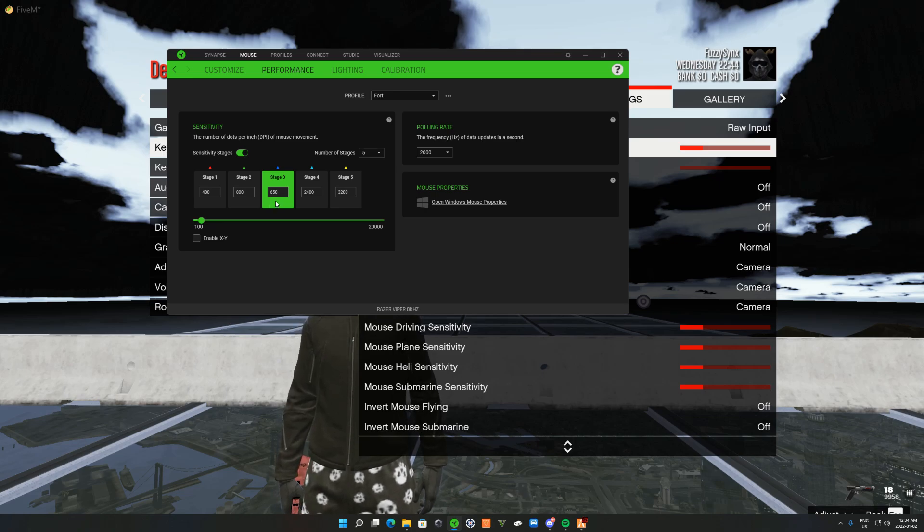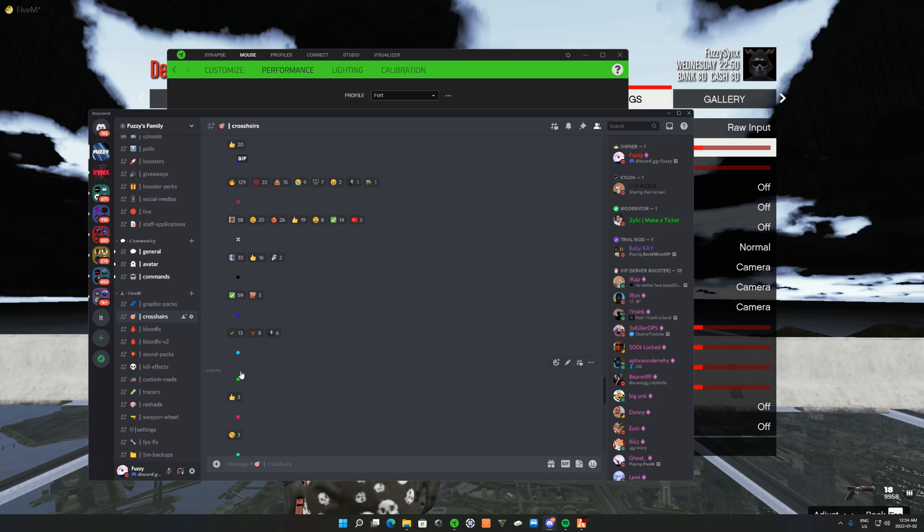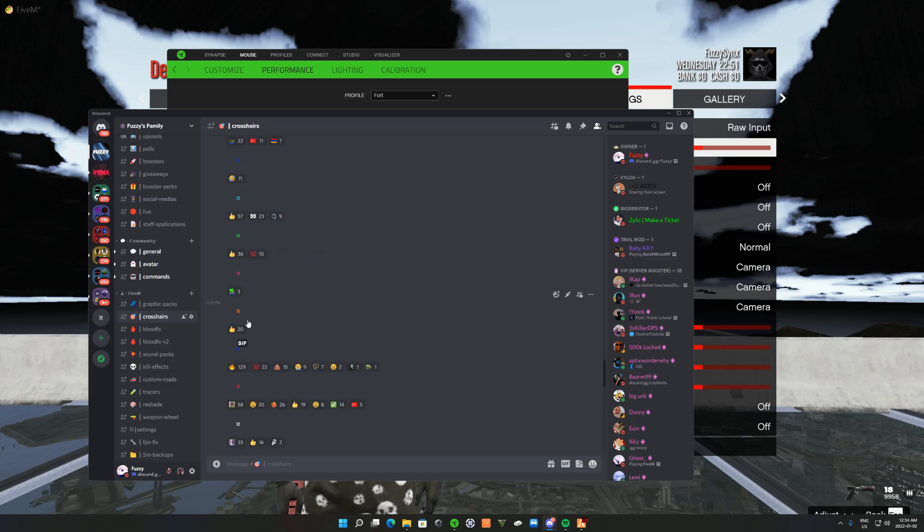For the crosshairs I use — the link is in the description, and if you guys want to join my Discord, that's how you're going to get the crosshairs. I usually use the circle ones or the X's — those are my top two go-to crosshairs. The green circle one especially, and the red one — top favorite crosshairs. Other than that guys, that's all I wanted to show you. If you're new to my channel, hit that thumbs up and subscribe. Hope you guys enjoy the video — peace.